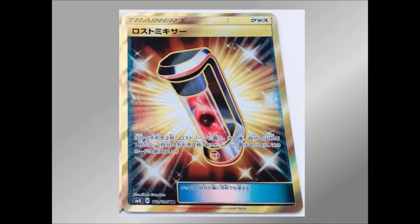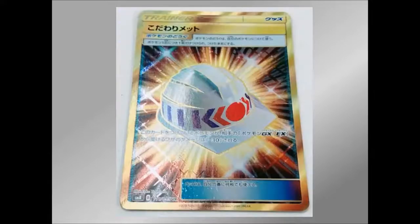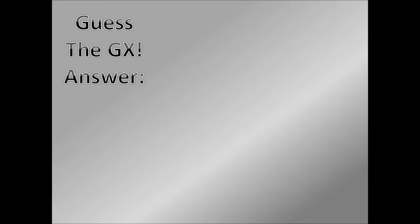First gold card we have is Lost Mixer. This one allows you to put two cards from your hand into the Lost Zone — you could put two Pokemon, for example, to help speed up the Lost March deck or one of the Unknown decks. I like the look of it — it's like a handheld device with a tube with what looks like the Lost Zone held in it, very cool design. And then the last one, probably best to last — we're getting Choice Helmet as a gold card. I think this is going to be the least expensive gold card — I really can't see a lot of people going for this, Choice Band is a lot better. Probably going to be the weakest gold card we get when it comes to the English set.